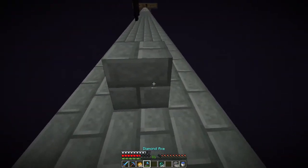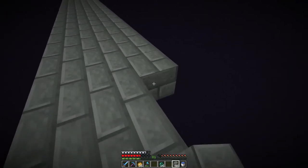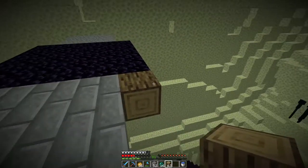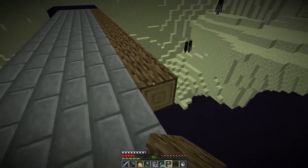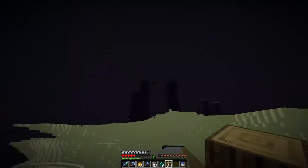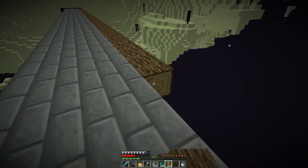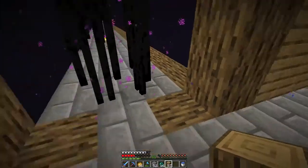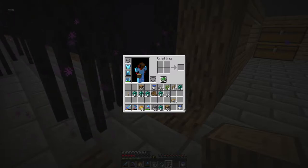We're slowly running out of stone brick — I have this and then one stack left, but we should be fine for the sides. I want to do a wood fence thing just like this — it would look really cool with the slab roof and it'll keep us from falling.